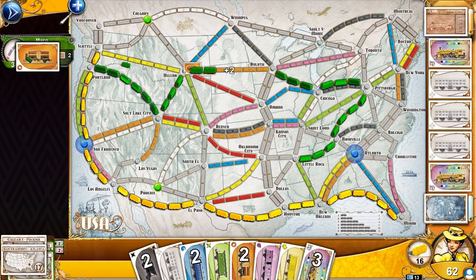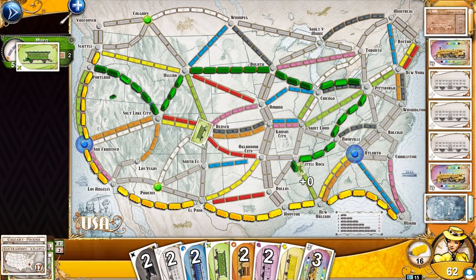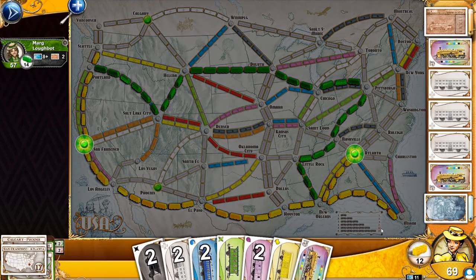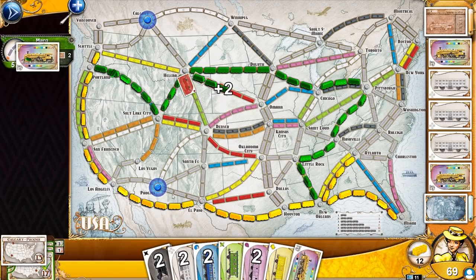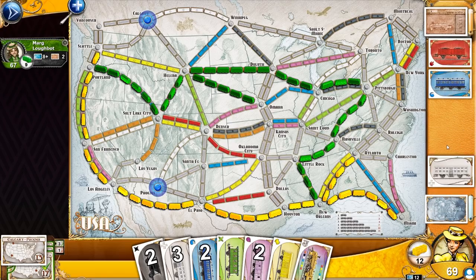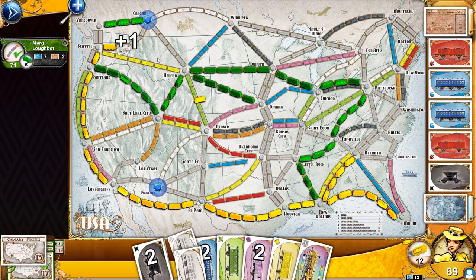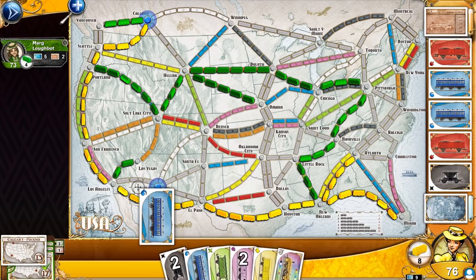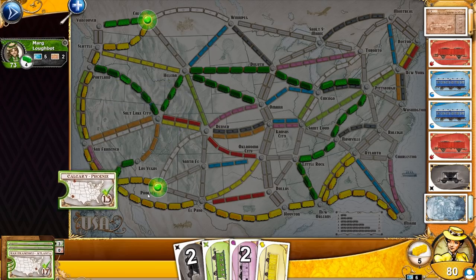Let's draw some mystery cards — black and black, a wild and a white. She made that orange connection she's been wanting. We got white and pink. Let's go ahead and use two wilds here. I made the connection — that's another ticket met. Now I need to touch Calgary and Phoenix. To touch Phoenix I gotta play three of my choice, and then four of my choice. She has nine trains left. That was quite a risky move to take both because we're almost out of pieces. She's now going to end the turn — she only has two cars or less, so now is the last turn.